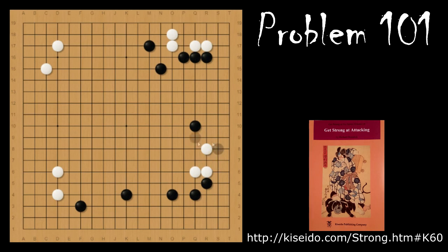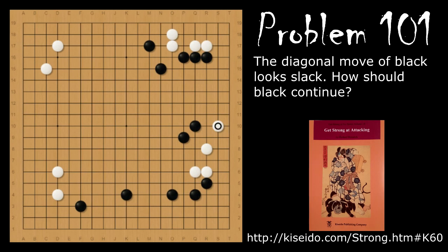Problem number 101: black is looking to attack white's stones here. The problem starts where black makes this diagonal move, and this looks like a really slack move because white can slide in here and potentially make some shape. So the question for black is how does black continue attacking this group? Black's move is to attach on the outside of the stone, and when white hanes, black will clamp with this move. Now white is going to atari the stone and black is going to pull back. Black didn't atari because if white captures here, white is going to have a very easy time making a second eye.